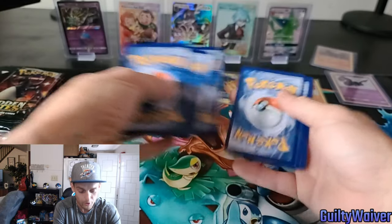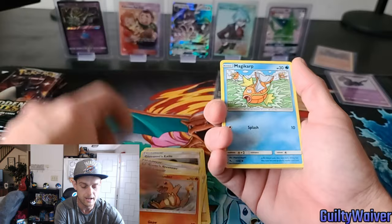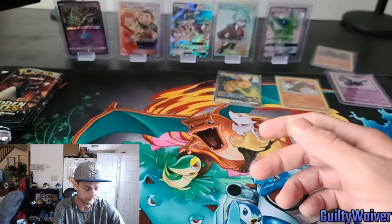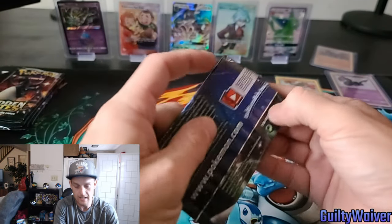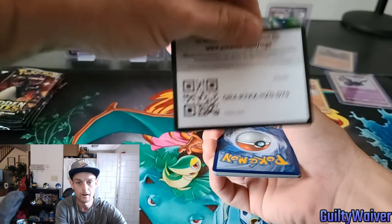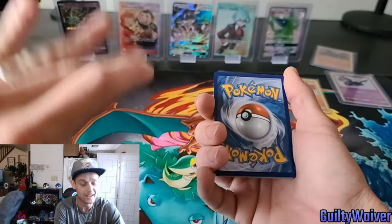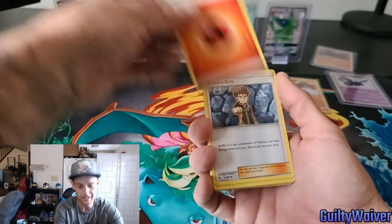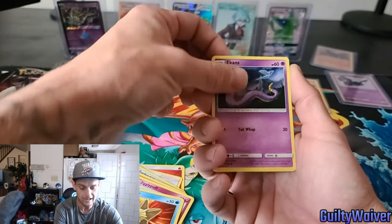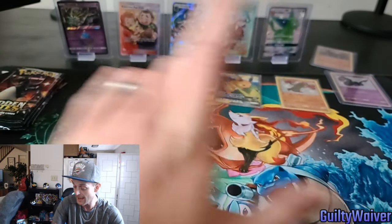My wife pulled a Sylveon! Giovanni's Exile, Lieutenant Surge's Strategy, Koga's Trap, Charmander, Magikarp, Slowpoke, Clefairy, Koffing, Brock's Pewter City Gym, and a Golem. Last five packs guys — this will be about a 30 minute video and then I will go over everything I've pulled. My wife is going to be ecstatic when she sees what I just pulled. If I could get that Charizard though — Farfetch'd, Graveler, Geodude, Jigglypuff, Staryu, Ekans, Eevee, Clefairy reverse, and an Arbok.